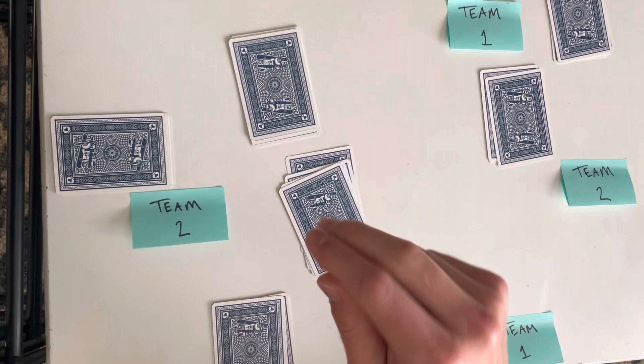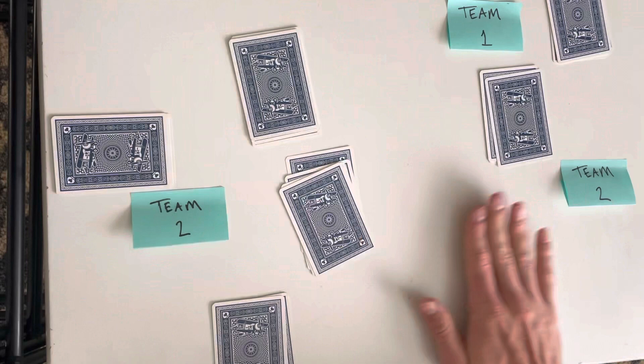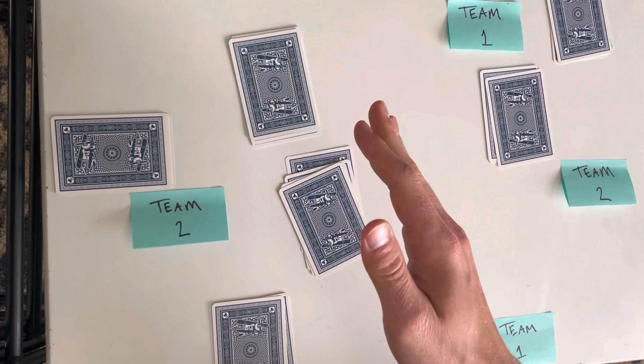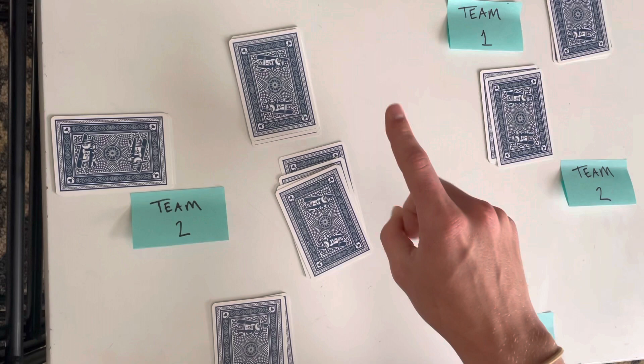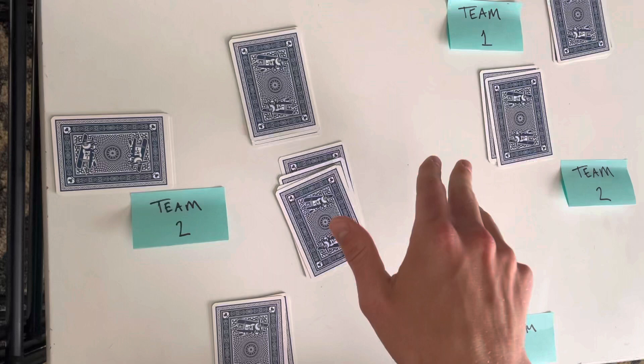Another way to play: if you have a really good hand — two bowers, an ace, a king, all the same suit — you can call trump and go alone. When you go alone, you get rid of your partner, meaning you will play by yourself. If you go alone and win all five tricks, you win four points — it's pretty hard to do. If you call going alone and get euchred, the other team gets two points. If you go alone and get three or four tricks, you still get your one point. The only difference between going alone and not is: go alone and win all five, you get four points; don't go alone and win all five, you and your partner get two points — it doubles your points.